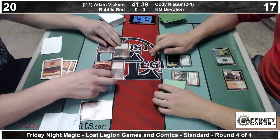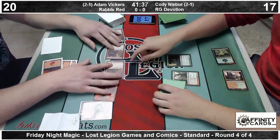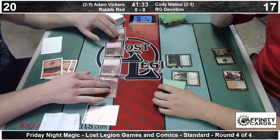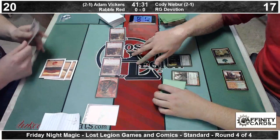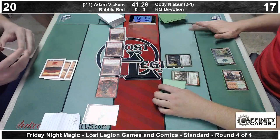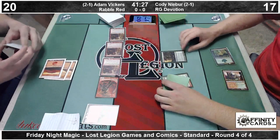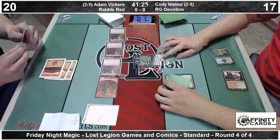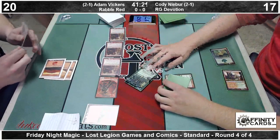That's going to trigger all of his Foundry Street Denizens. Token's going to come into play, pumping all again. They all have to attack because of the Rabblemaster — those are all three-ones. The token is a 1-1. So Cody can pick off one of the Denizens, trade his Burning Tree, and block the token if he wants to. Take six, go down to 11.